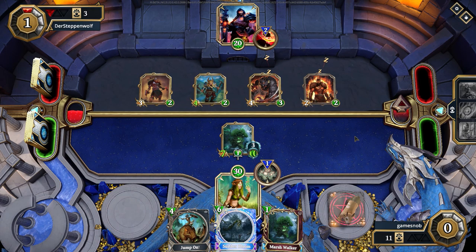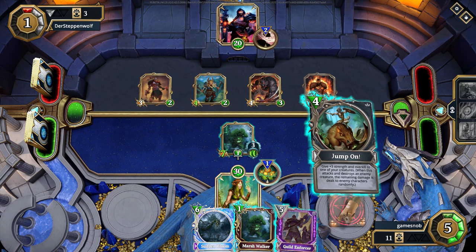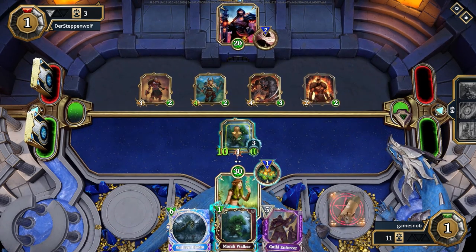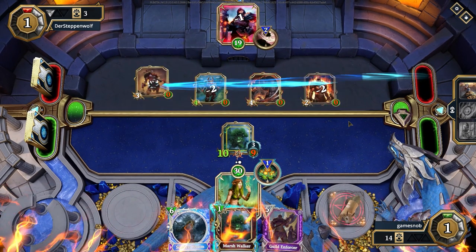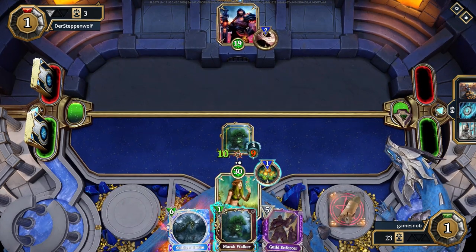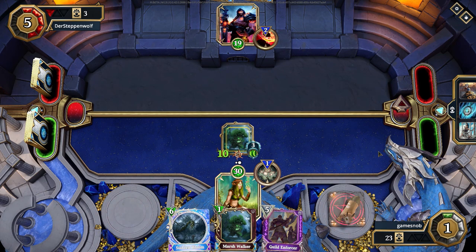Huge 7-10 Marshwalker with all that armor. Jump On is probably going to absolutely wipe his board, or at least certainly come close to it. Now it kind of looks like the board is getting kind of stacked in his favor — well, that's where Jump On comes into play. When your opponent gets ahead but you've got a super big buff creature, nothing like a little bit of overkill to absolutely clear house. And overkill hits perfectly in this case, knocking off all of his creatures, giving me a 10-10 overkill, 3-armor Marshwalker. We just entered mana 5.